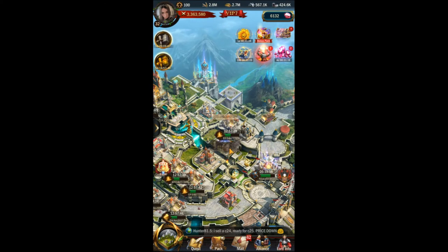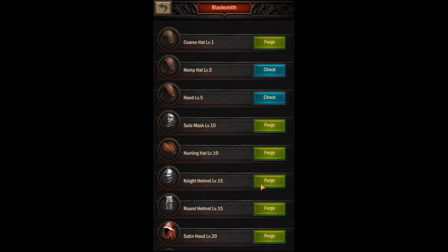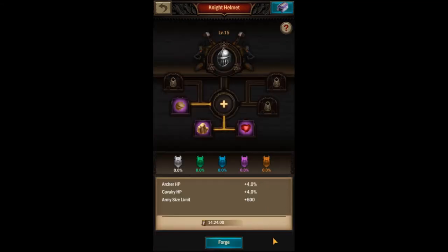Once you've upgraded your blacksmith to at least level 15, there are several pieces of lord equipment that you can forge that will increase your army size. At levels 15, 25, 30, 35, and 40, you will unlock a new weapon and helmet that will include this bonus. Aim for the better quality colored pieces of equipment on these to give you an even larger increase to your army size.